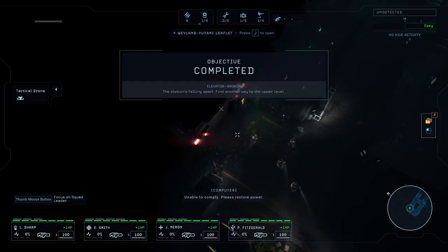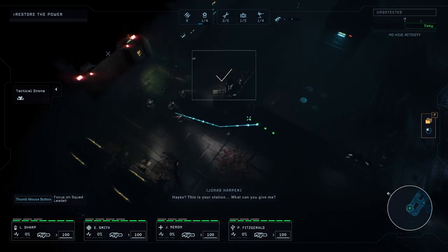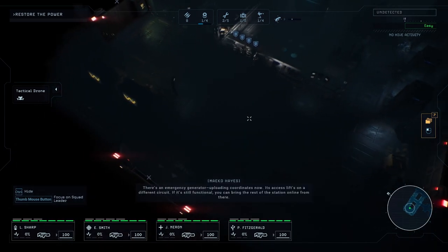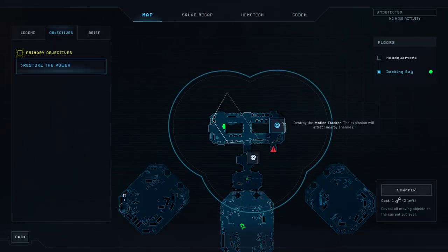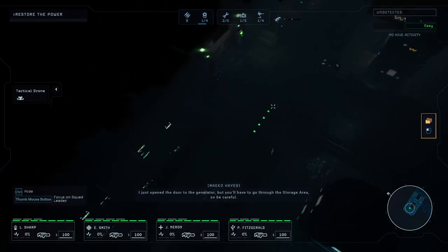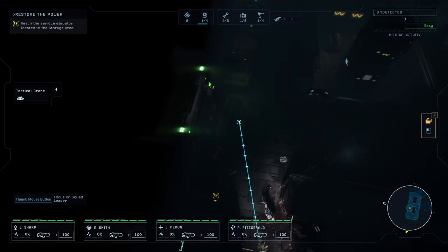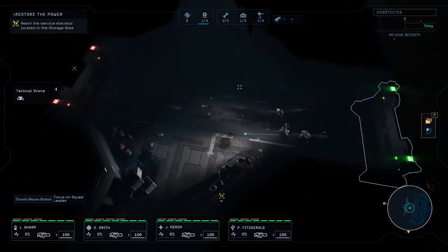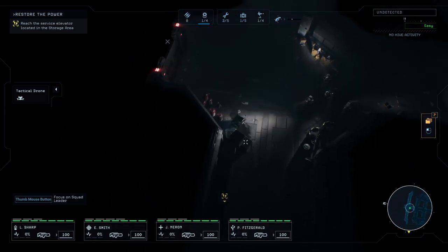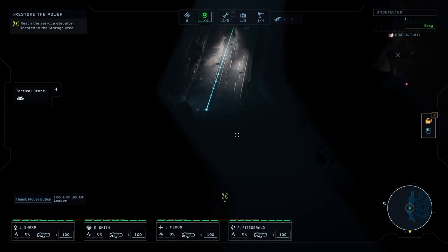Unable to comply — please restore power. An NPC mentions there's an emergency generator, uploading coordinates now. The access lifts are on a different circuit; if it's still functional we can bring the rest of the station online from there. I just opened the door to the generator but we'll have to go through the storage area — be careful. Surprised we don't see a lot more dead bodies. There's a mangled corpse — just some squishy parts. Unrecognizable.